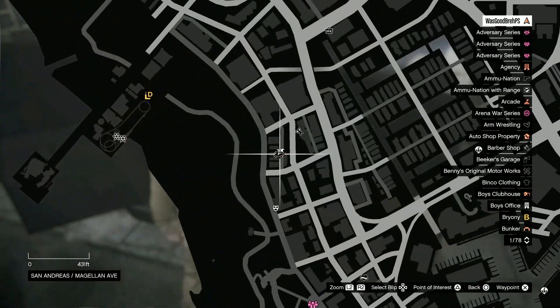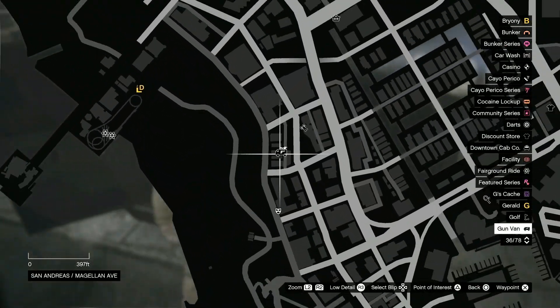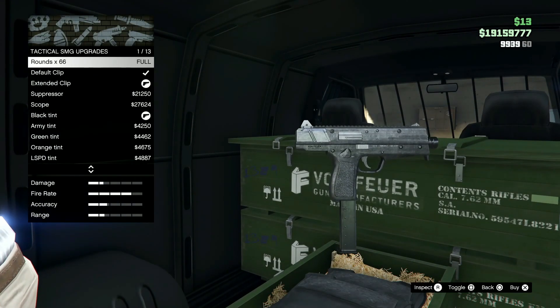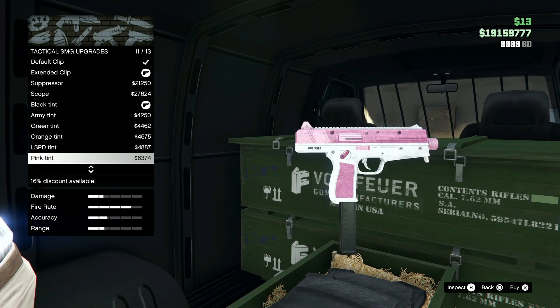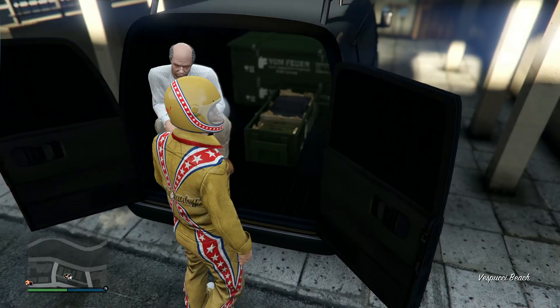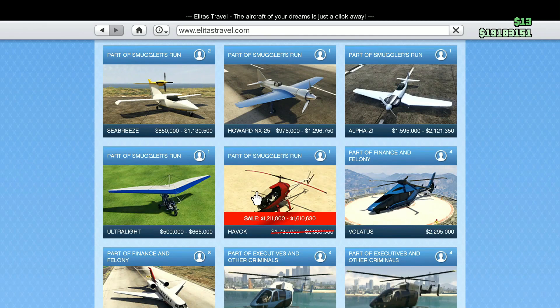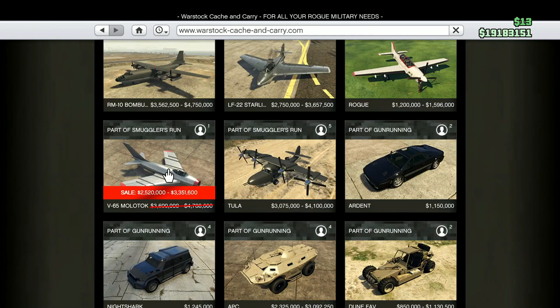Over at the gun van today — this is today's location — you can find the new Tactical SMG, and it has some customizations. The Classic Broadway is on sale, the Havoc is on sale this week too, and the V65 Molotov is on sale as well.